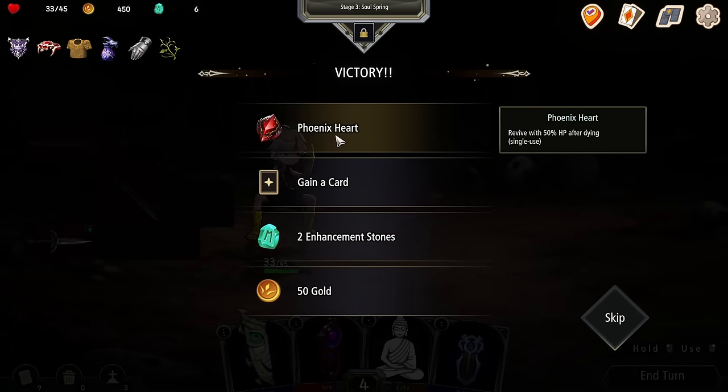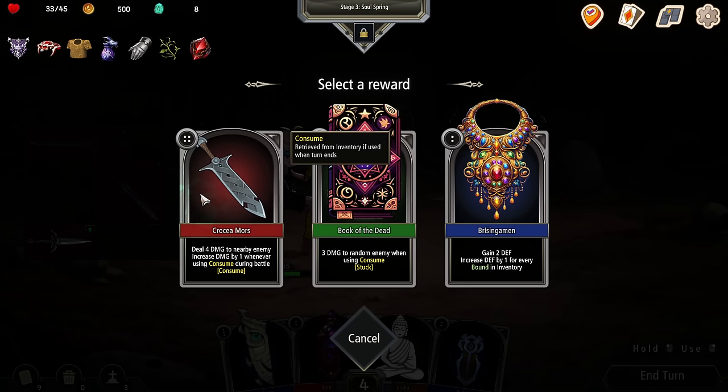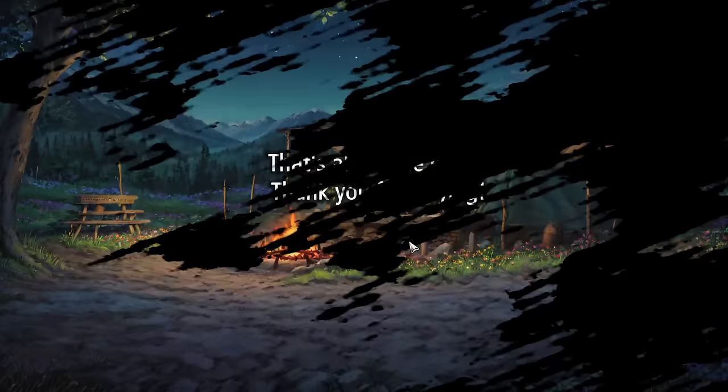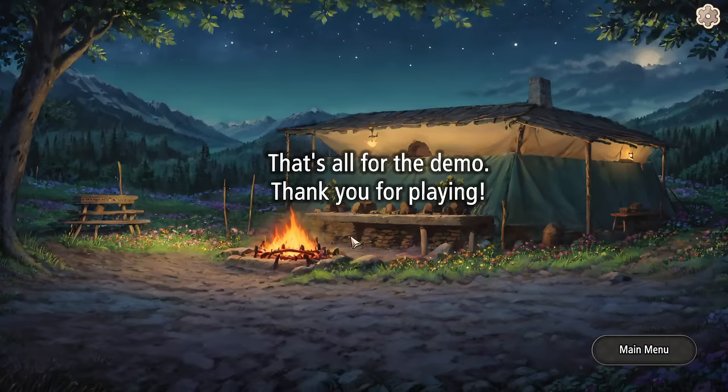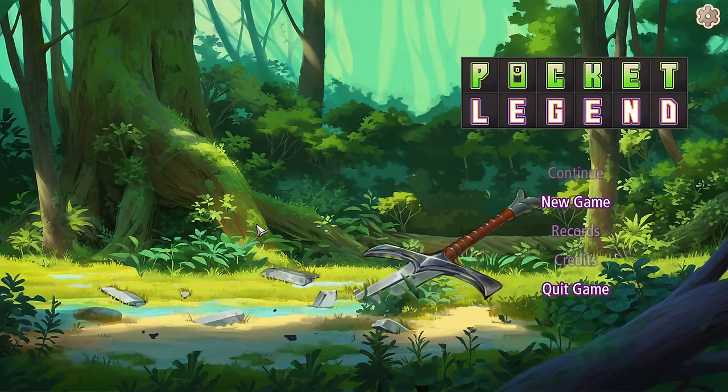I got a Venus Heart — revive with 50% hit points after dying. I ain't going to be doing any dying. Okay, yeah, that's the demo. There we go — there's Pocket Legend. This is by ShadingBox. Thanks for sponsoring this video. The demo is available now on Steam — the Steam page is down below. Get the demo, wish list, all that good stuff. Thanks again for watching. I'll see you next time. Bye.